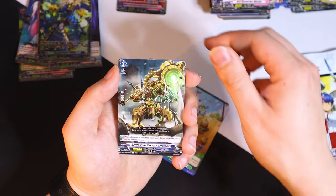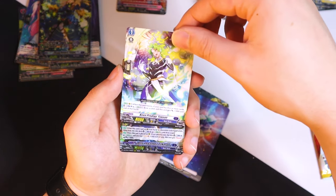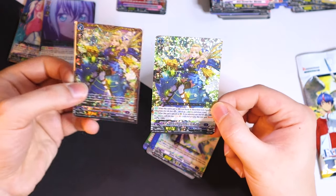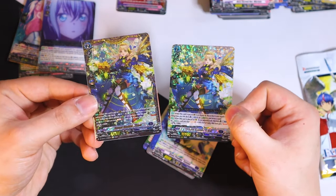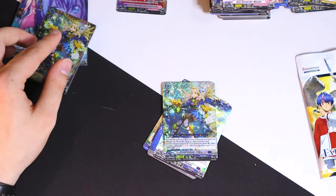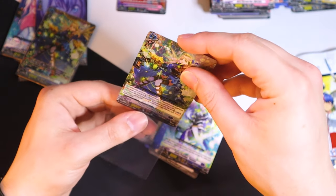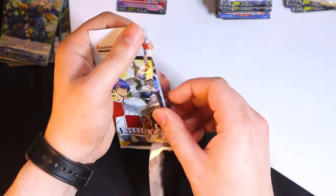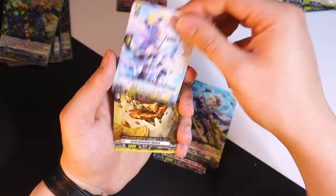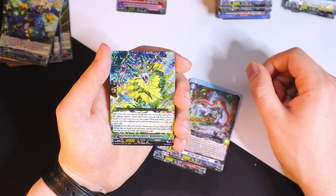Another order card — energy blast 2, choose one of your rear-guards, and it gets at the end of the turn, or until the end of your turn, if total number of attacks is four or more, draw a card. That's generic since that's Stoic K's whole thing. More energy cards. Tax or boosts 5k — and that is the triple R base version of our Tiscar that we pulled earlier. So this is the triple R and that was the FFR — the FFR looks way better. Going to sleeve this too since it is a triple R. Plenty more to go through.